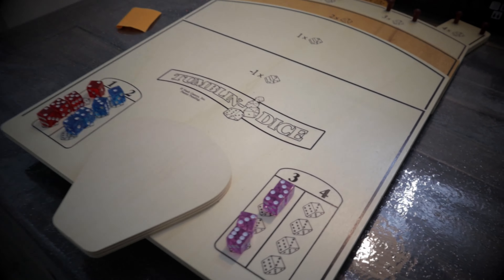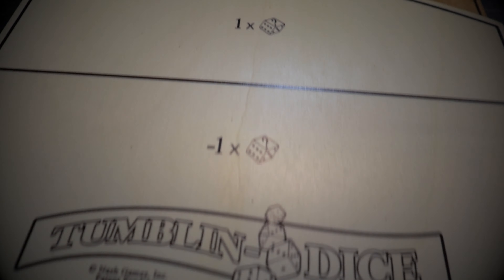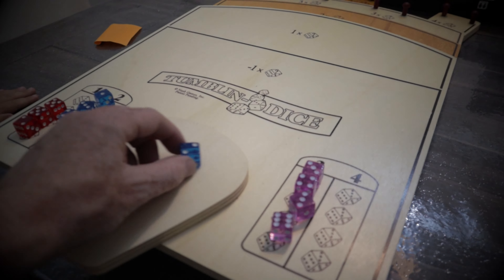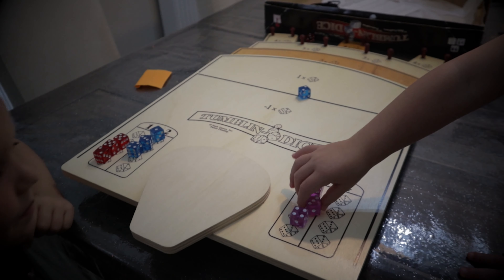Number 4 on this list is a dice game but it's a wooden game — it's Tumbling Dice. You set up layered wooden plinths and place a die on the top layer, then flick the die down the steps. Wherever the die lands, you multiply the number of pips by the number on the plinth — the further down it goes, the harder it is to score but the more points you get. It has the perfect blend of luck and skill and plays for an infinite number of people.